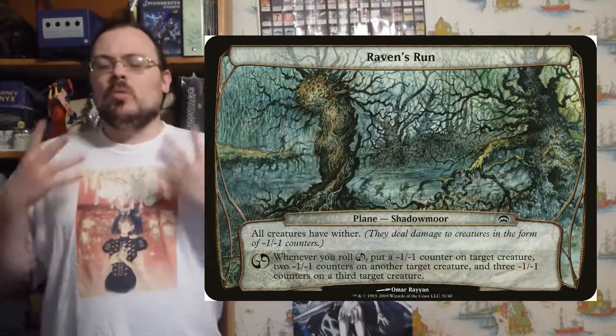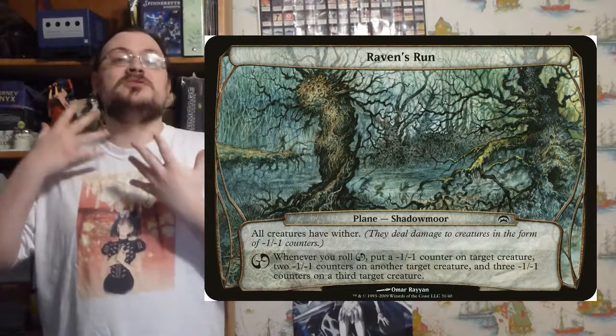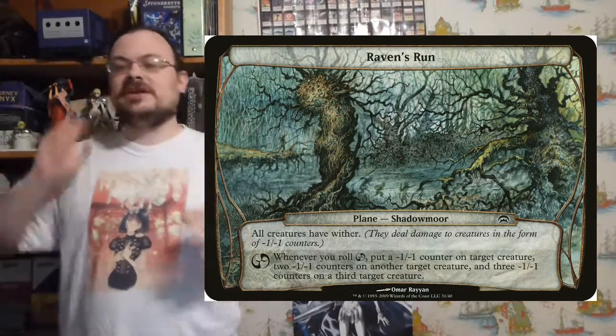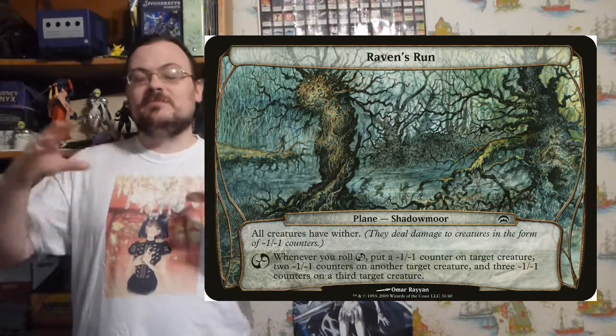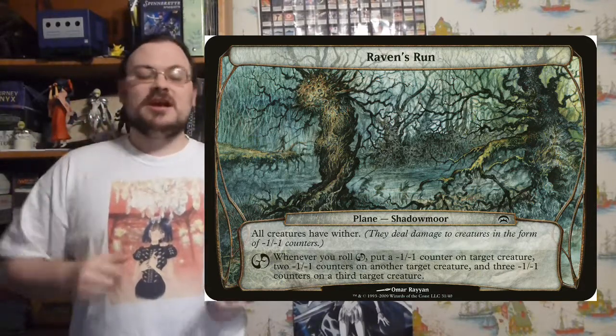The point of this set was to simulate planeswalking and to show the effects of different Planes. There are two major elements to the entire concept of Planechase: the Planechase dice and the Planes cards themselves.